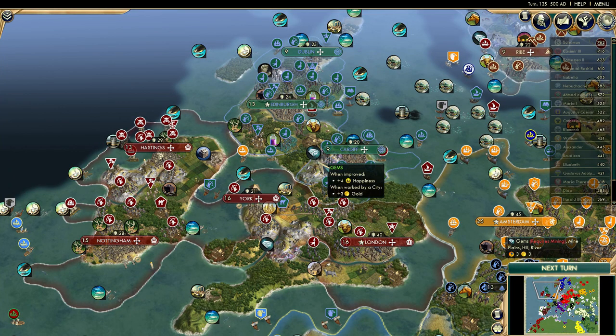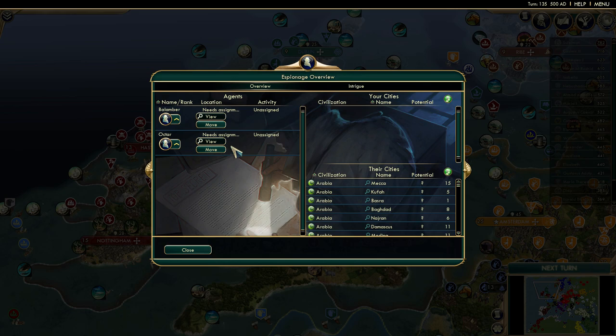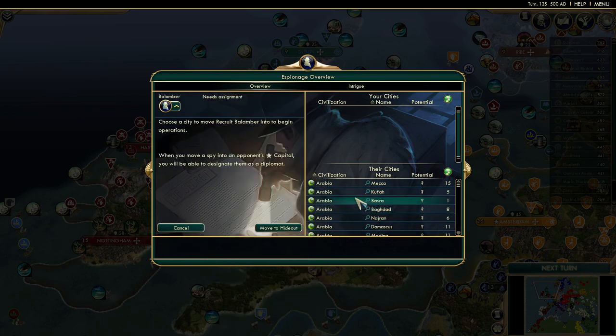Right before we go ahead and do that, I know you guys were talking about how you wanted me to send in my spies into a few civs and try to figure out exactly what they were doing. I like that idea. I now have two spies because I've discovered a few technologies. After this campaign is over, I promise I'm going to do a video showing you guys how to do your own AI battles.